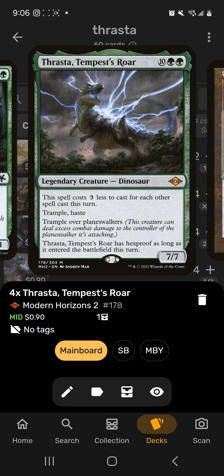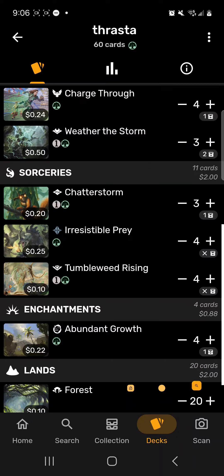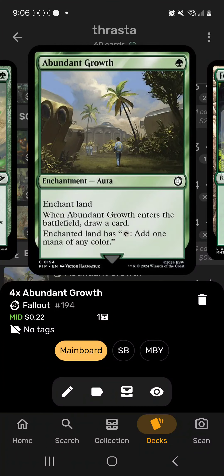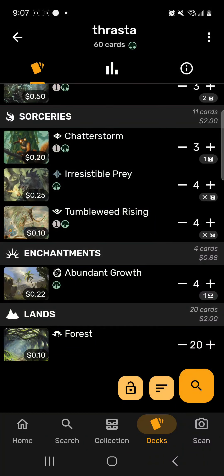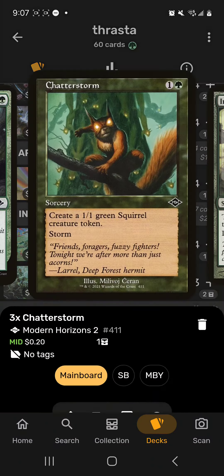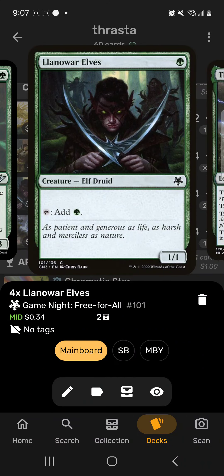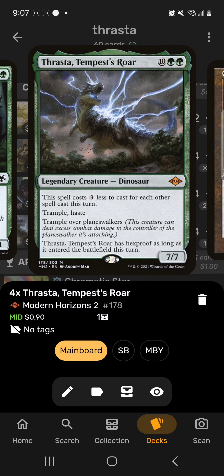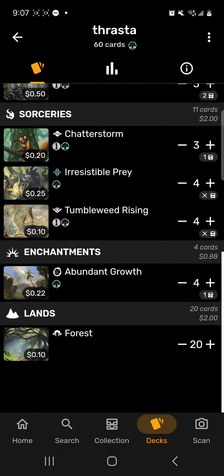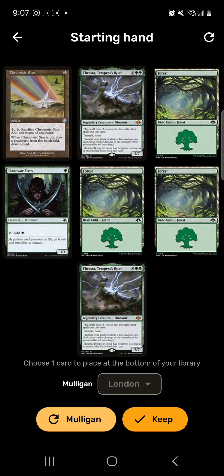Next up is a Thrasta, Tempest's Roar deck — mono green storm, which sounds strange but actually works. We use cheap cards like Chromatic Star, Charge Through, Irresistible Prey, and Abundant Growth that draw a card when cast to cycle through the deck. We use plot cards like Tumbleweed Rising and Beast Bond Outcaster, and storm cards like Weather the Storm, Chatterstorm, and Aeve, Progenitor Ooze to benefit from casting as many spells as possible. Lanowar Elves speeds things up, and Thrasta is the main threat — costing three less for each spell cast this turn.